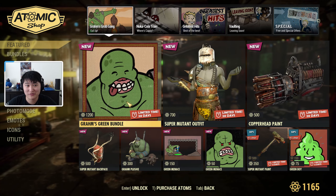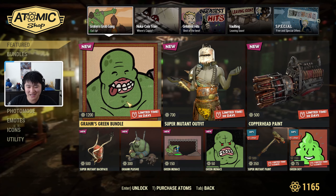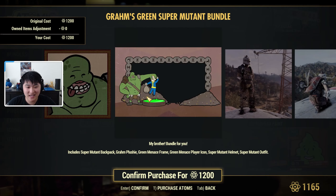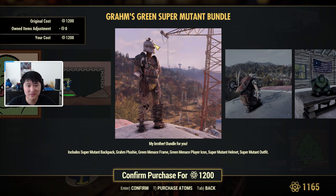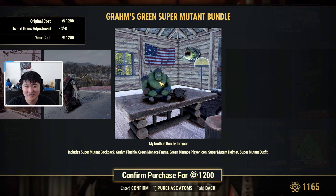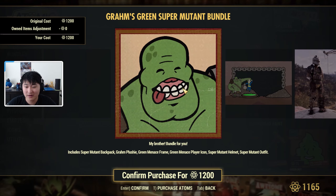Starting off, we have Graham's Grub Gang — some super mutant themed items in the shop today. The first thing we have is Graham's Green Bundle. This bundle includes a super mutant backpack, a plushie, a menace frame, a player icon, a super mutant helmet, and outfit. It's a pretty iconic looking super mutant outfit, especially with the helmet. This is the plushie, this is the frame, and this is the player icon.